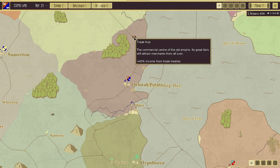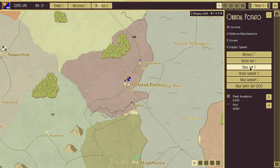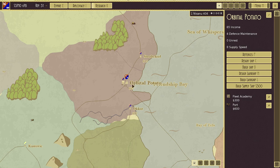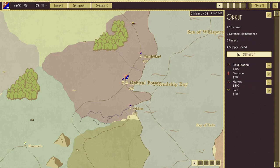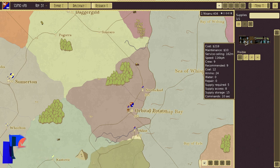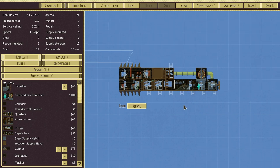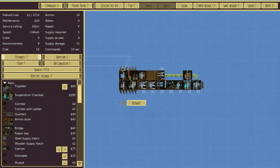So what do we start with here? There's a trade hub — the commercial center of the old empire, plus 40% income from trade treaties, which is probably going to be quite handy. We've got a capital city here with a couple of different options available. The heart of this game is about building massive, crazy airships, and we're going to do that over the course of this episode — we're going to try and build a good number in order to conquer the skies.